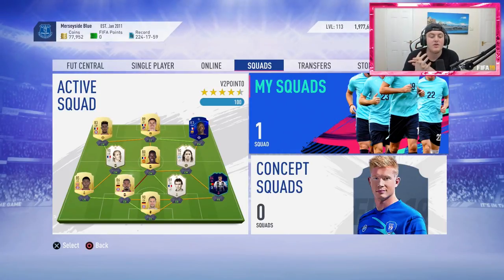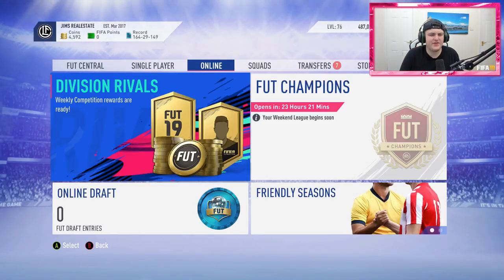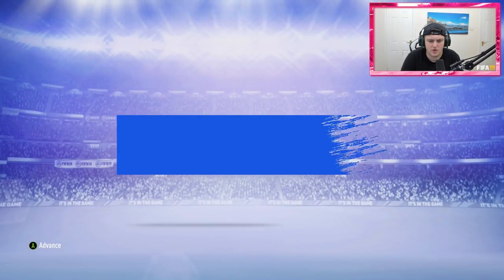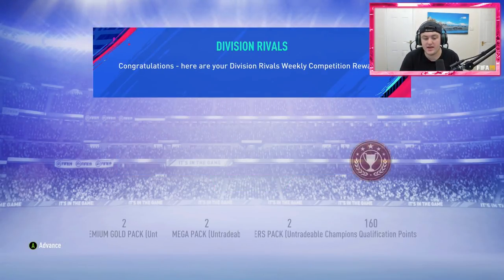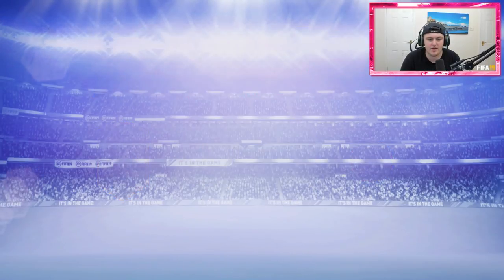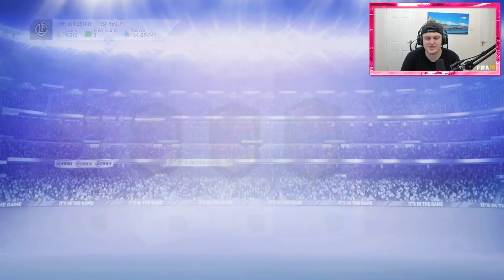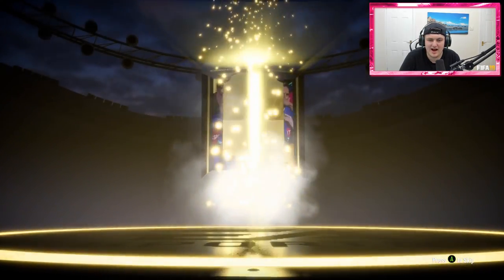We are going to have Elite rewards on Simon's account to open later tonight, so you guys will see that. For now let's jump over to Jim's account to round off this video. We are on Jim's Real Estate account — love that name so much. Let's go ahead and claim the rewards. We've got the choice of 50,000 coins, two mega packs, two rare player packs, and two jumbo premium gold packs. This is Division 4 rank 2 so we'll take the untradeable option. He's also got a two-player pack in the store, so let's open that first.